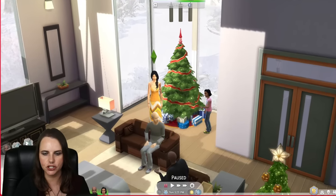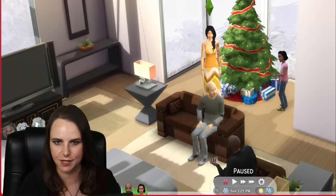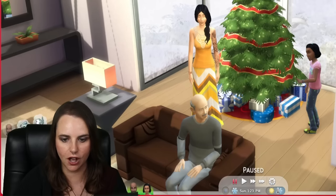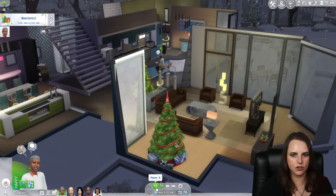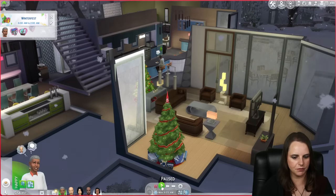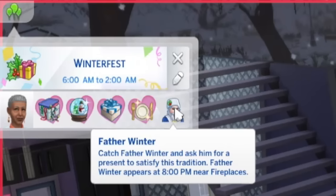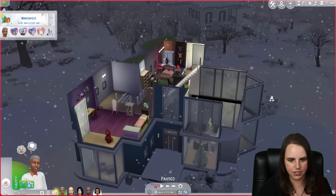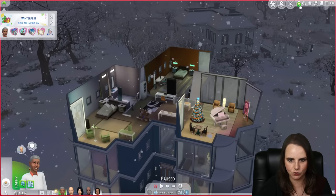Unlike The Sims 1 and 2, a holiday tree is not required to summon Santa Claus, who is called Father Winter in The Sims 4. But he will place gifts under the Ever Delightful Holiday Tree if it's present when he visits the lot. Father Winter appears at 8 p.m. near fireplaces - but honestly, you don't really need a fireplace for Father Winter to appear on the lot. If you have one, that's where he will appear, but if not, he will just come in through the front door to hand out gifts. So it's no big deal if your Sims can't afford a fireplace.